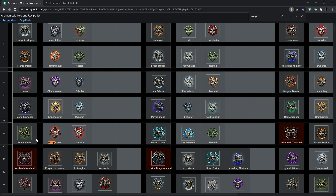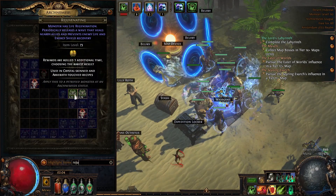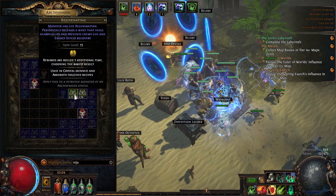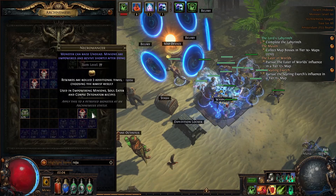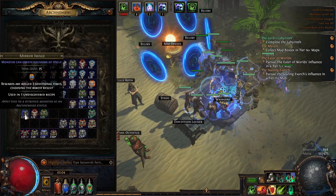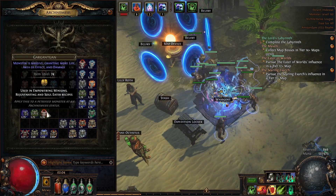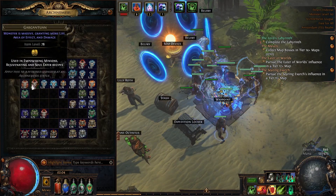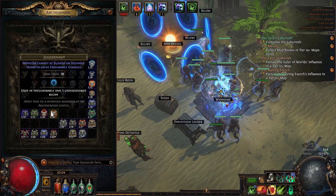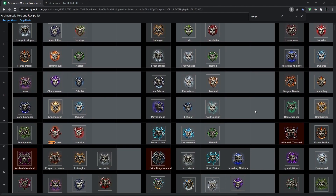And you're gonna get Rejuvenating, and Rejuvenating gives also currency and also re-rolls the rewards one additional time. So later you can use Rejuvenating, combine it with something like Gargantuan, and maybe Mirror Image — probably you would use Mirror Image as a first because this is the scarab, then you would use Rejuvenating because it gives currency and adds another re-roll, then you would use Gargantuan, and as a last thing maybe something like Juggernaut for the harbinger. So that would be a simple recipe combination. And the last of the simple recipes I would say is Mirror Image — it is the Echoeyes and Soul Conduit, which are pretty rare, but if you get them then do it, because you're gonna get Mirror Image.